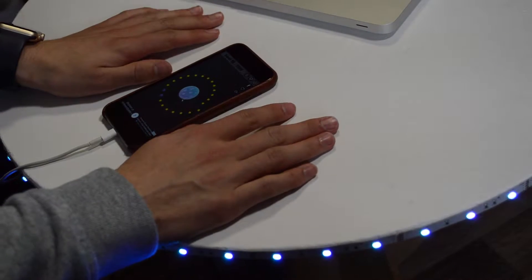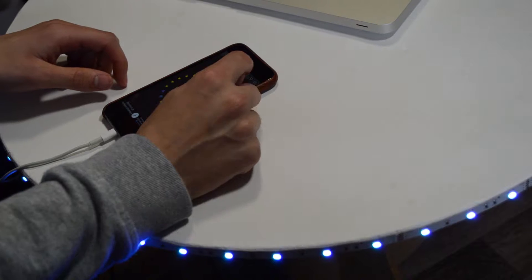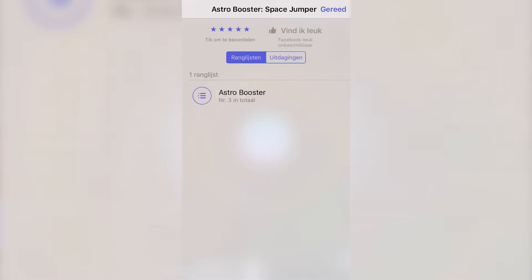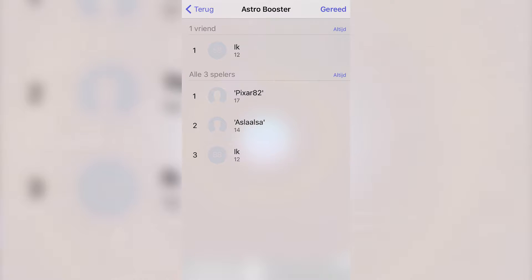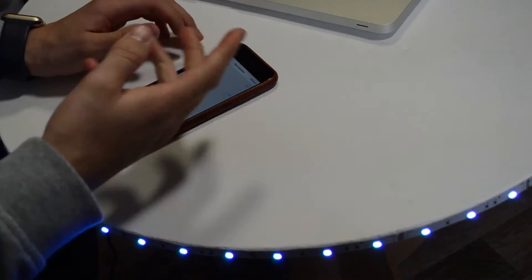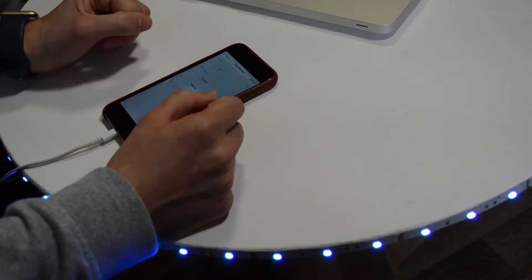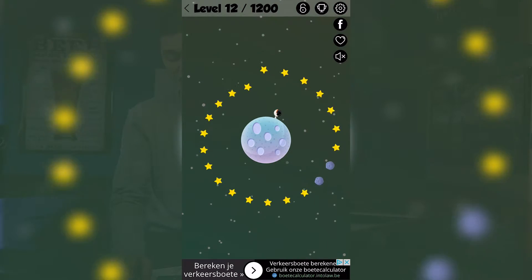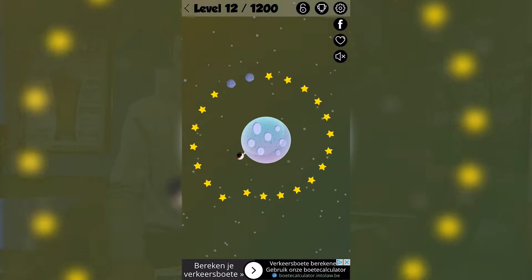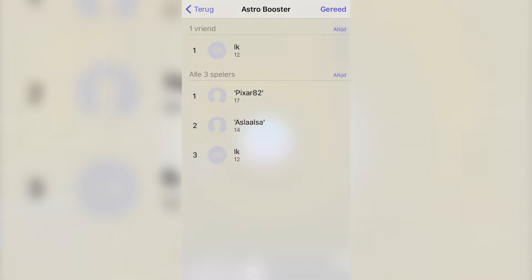I already started playing a little bit and I'm on level 12. I went to the leaderboards and I saw when I clicked the ranking Astro Booster that I'm in third place. There are only three players who already played before me, I think. So the aim of the game is to get as many levels as possible — you can go up to level 1,200. I'm at level 12 right now and let's try and get to level 18.